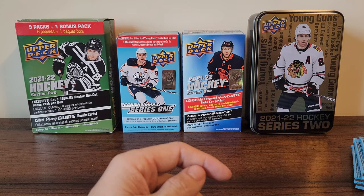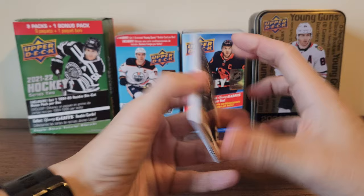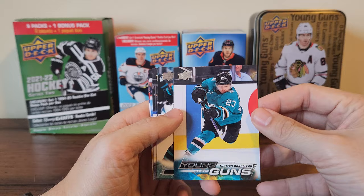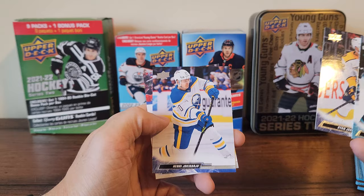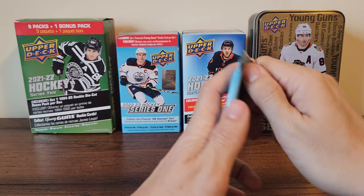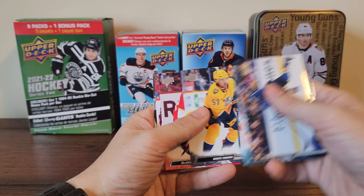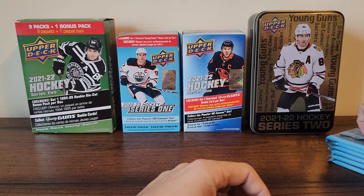All right, first pack. Chandler Stevenson, Matt Zuccarello, Anton Lundell, and our first young gun is Thomas Bordeleau! Timo Meier, Ryan Johansson, Yoki Haru, and Sean Durzi. Justin Falk, Wenberg, Erickson Eck, Mario Ferraro, Dante Fabbro, Wieger Franz Hoos, and Nick Schmaltz — base pack.